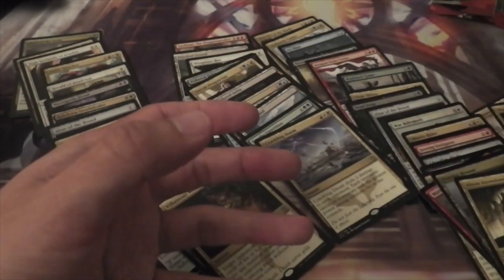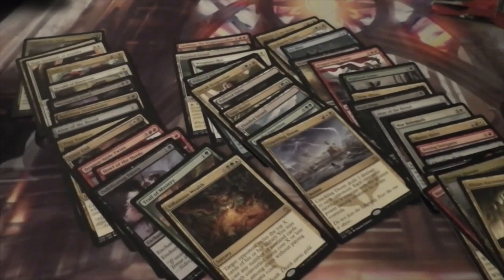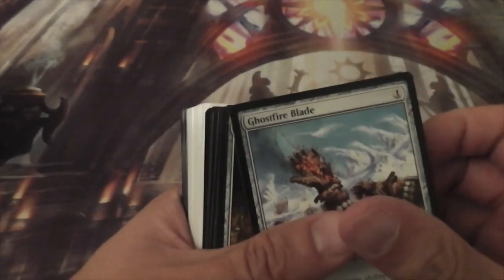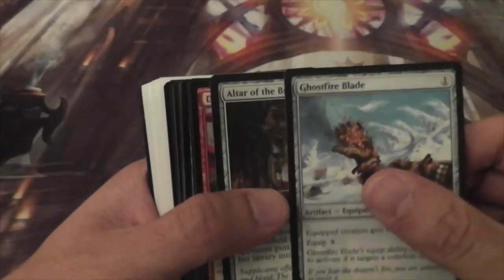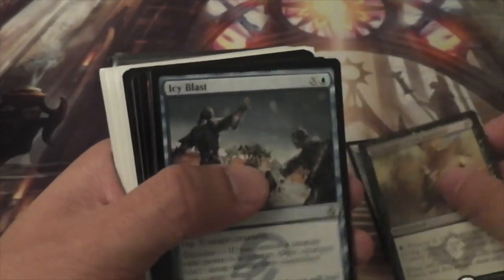Alright, I'm going to pause for a moment and we'll recap the rares that we got. And I'm back — I've done some sleeving. Let's recap the rares out of this box: Ghostfire Blade, Altar of the Brood, Dragon-Style Twins, Retribution of the Ancients, Icy Blast, Avalanche Tusker, Trail of Mystery, Howl of the Horde, Dragon-Style Twins again.